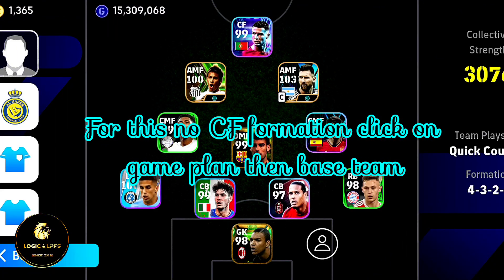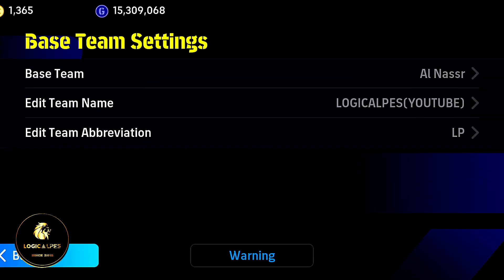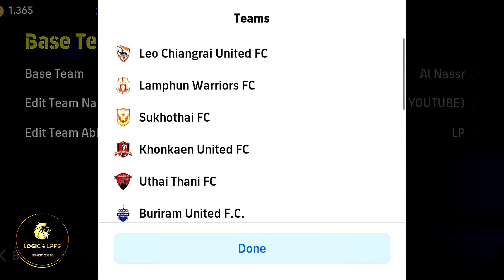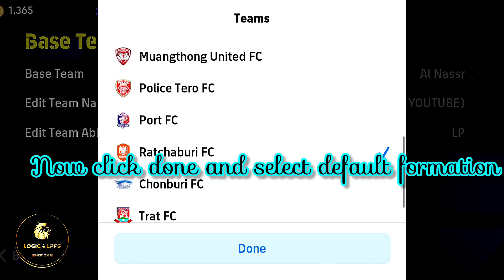For this no-CF formation, click on Game Plan, then Base Team, then Asia Oceania. Then click on Thai League, then Ratchaberry FC. Now click Done and select Default Formation.